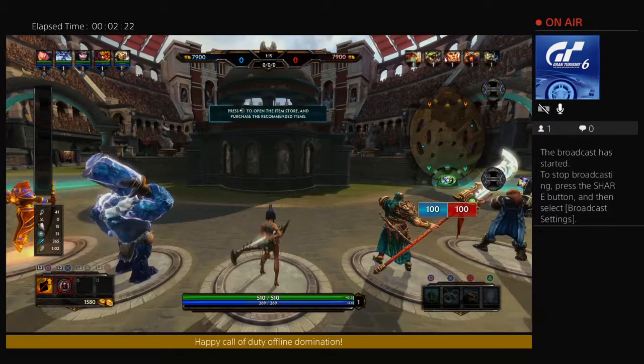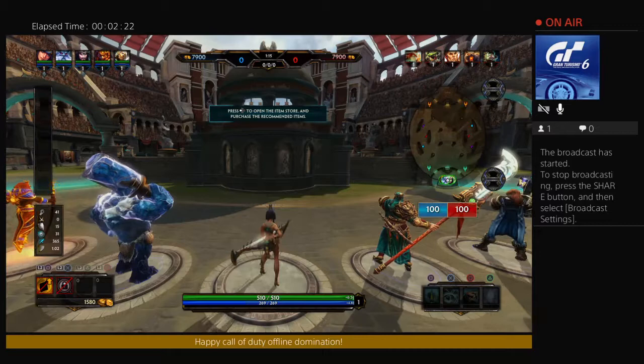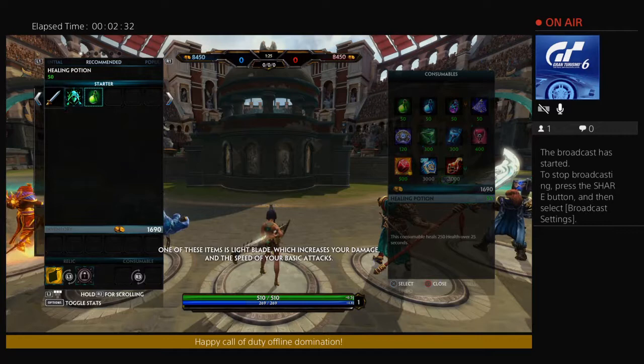This view is your recommended list and shows items most likely to help you in your role. One of these items is Light Blade, which increases your damage and the speed of your basic attacks. Select the item Light Blade to purchase it.